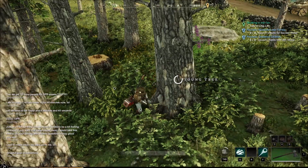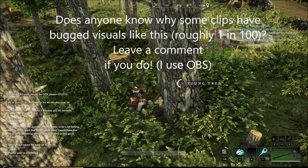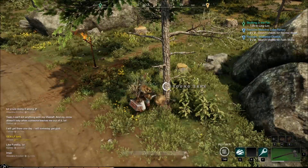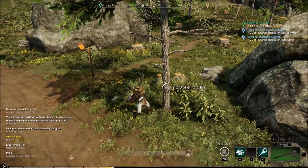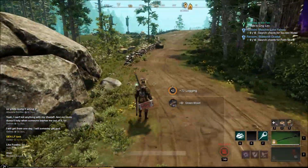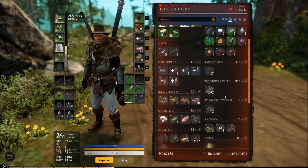We obviously need an insane amount of green wood for engineering, and we're currently at 8 logging. Going to do a few trips and see what we get to. Last tree of the trip — probably gonna encumber me — but we're ending on almost 44 logging. They really did increase the speed of this. They used to be miserable.